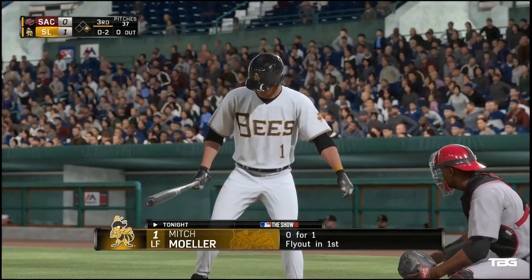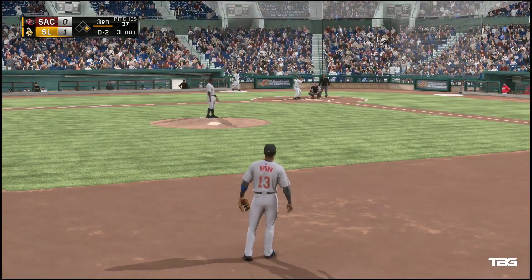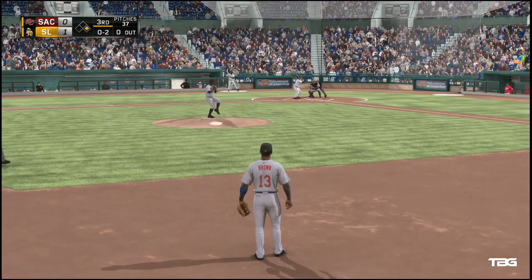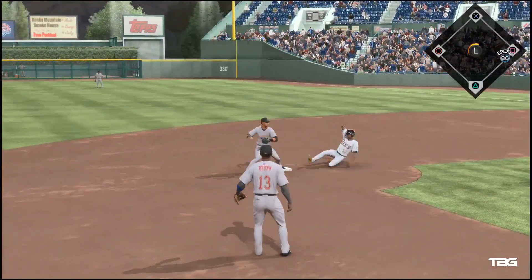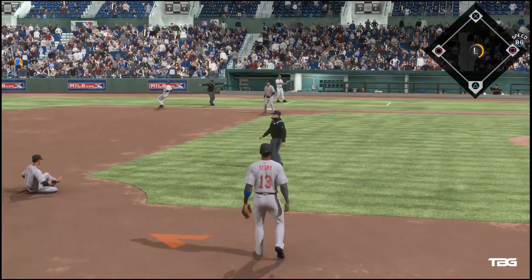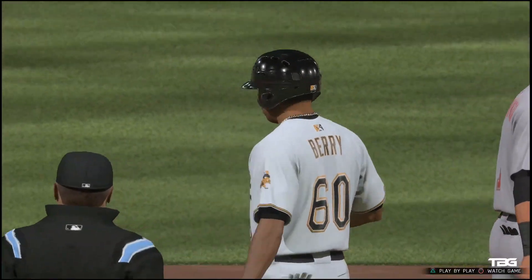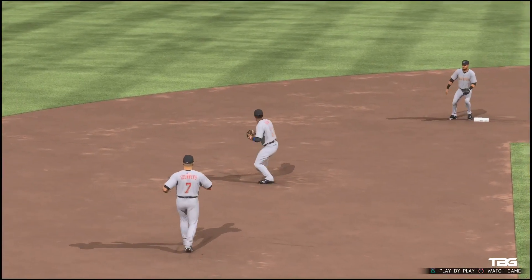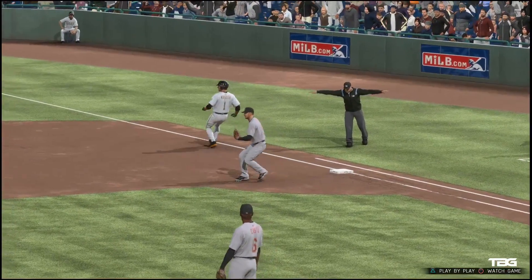Mitch Moeller is into the box for his second appearance, 0 for 1 with a fly out. On the ground to short — this could be two. Underhanded flip and they'll get the fielder's choice play at second, but that's all. And here's why you always go in hard at second base — this could be a very easy double play ball, but the aggressive slide really impacts the throw to first and they wind up getting just one on that play. Excellent aggressive baserunning.